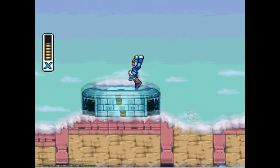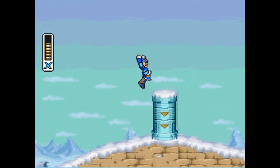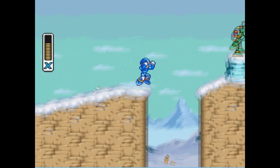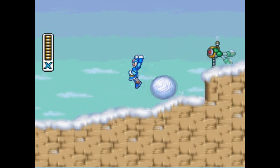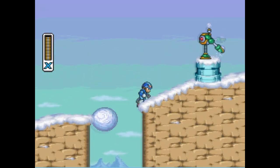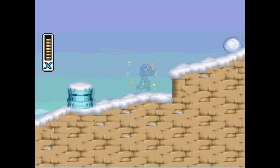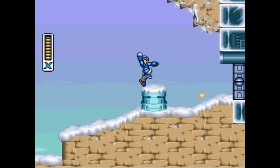Over here there's a little secret — there's something in that igloo but we can't do anything with it yet, we'll be returning. And these snowball guys — they roll snowballs at you, pretty cool. I like the creative enemy designs in this game. Every Mega Man game has really cool enemies with their own style.